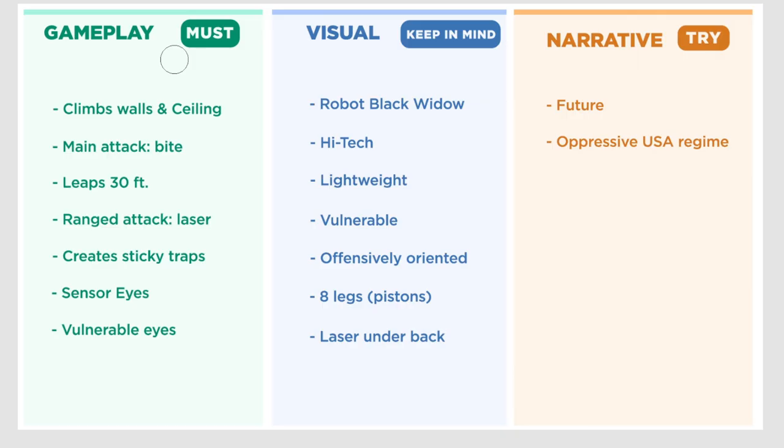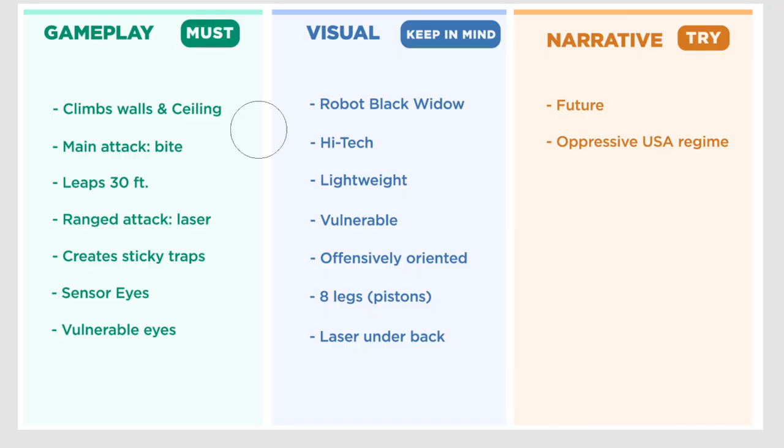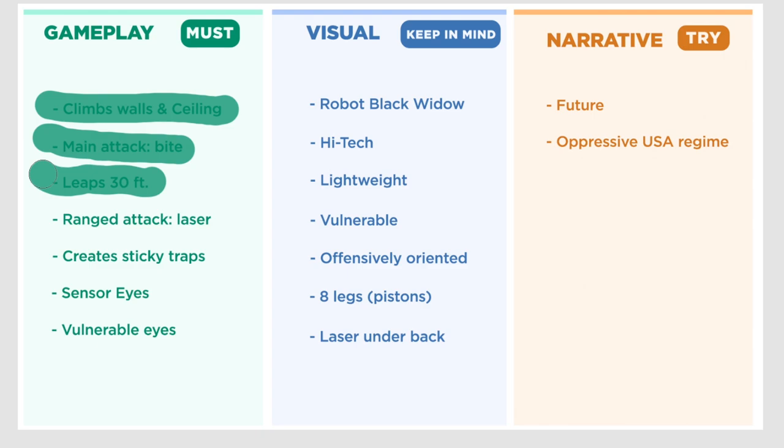A great first step is to shorten our list by eliminating what we could just call freebies, because some of these bullet points are already associated with spiders. So our design doesn't really need to do any extra work. Spiders climb walls — everybody knows that. Same goes for biting, same for leaping. That just happens on its own. We're designing a spider; it's going to do those things.